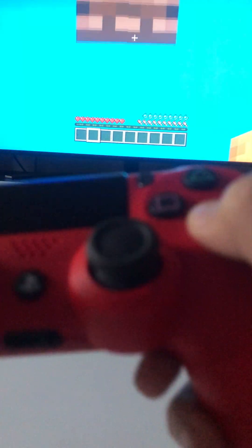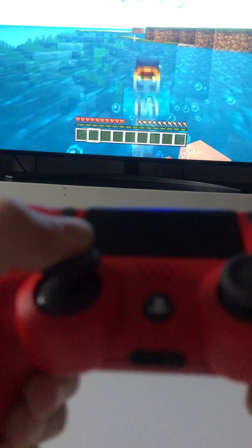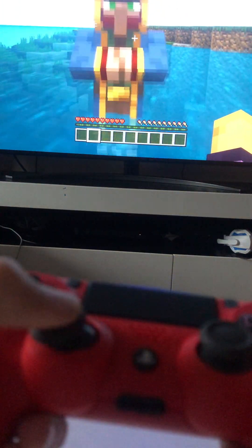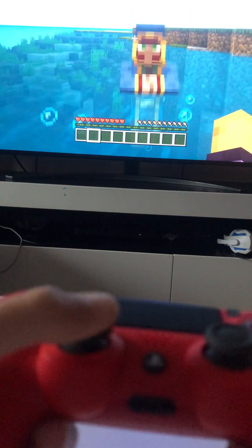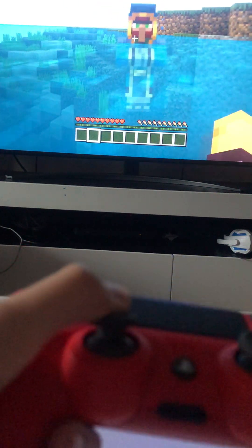How to jump — it's X. You have to click X. Just X. How to jump — look, keep on clicking R2 and just keep on doing it.